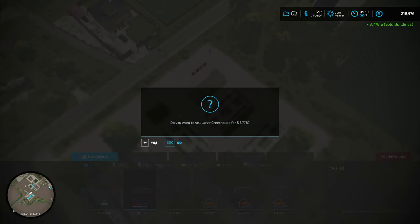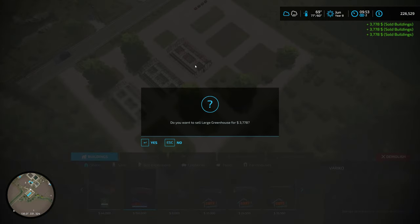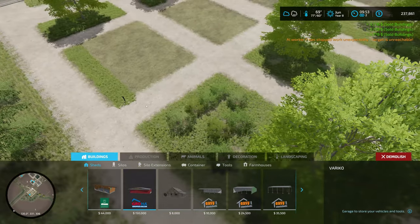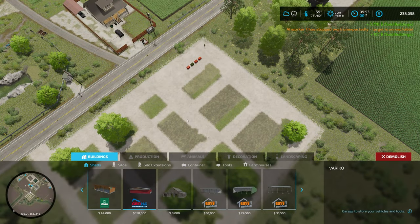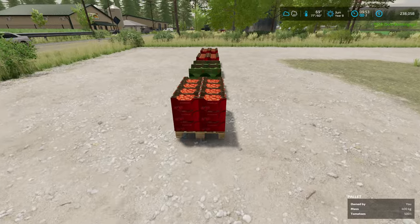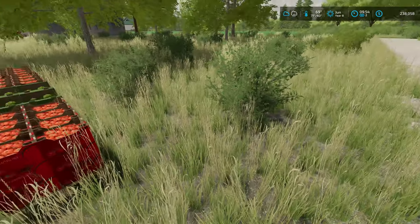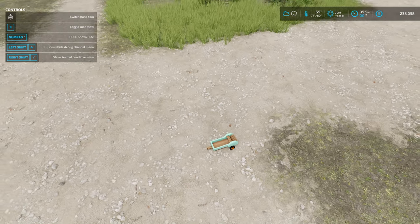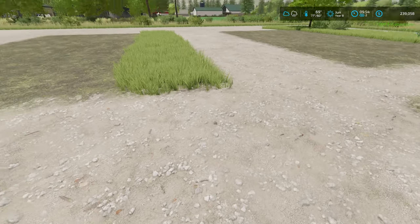Luckily I'm not too dependent on that money, but at least it's something. Through the eight years the greenhouse has made some money. Also right here is the water trigger — we don't really need that either. I'm moving these out of the way as well. I spawned those out to give the pigs some root crop feed but they don't really need them. I'll refund this for a thousand bucks — not going to worry about it.